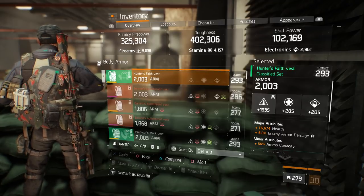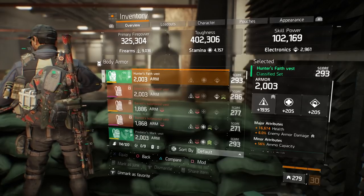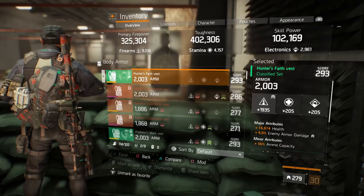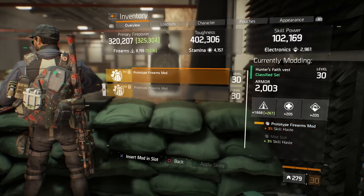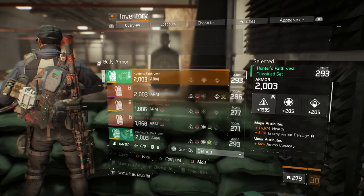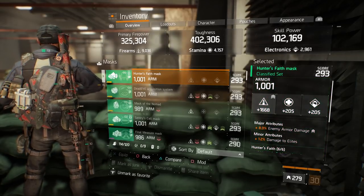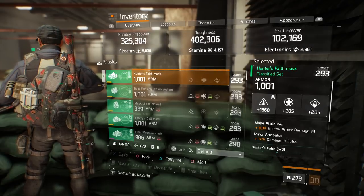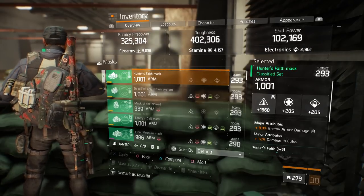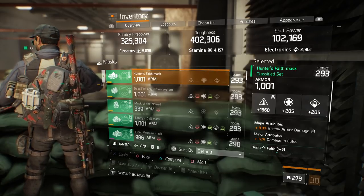Skill haste is really important for me especially if I play solo, because it means you have much higher survivability. You get the ultimate back much faster, you get the skills back much faster - that's why I like to have high skill haste on solo builds. The chest mods I'm using are skill haste and firearms. The mask is rolled into enemy armor damage, damage to elites, and firearms. For PVE you always try to max out EAD and DTE - enemy armor damage and damage to elites.